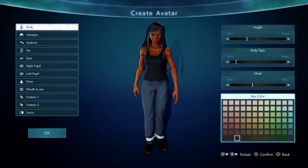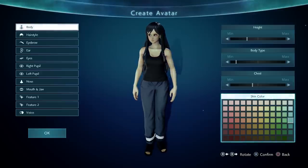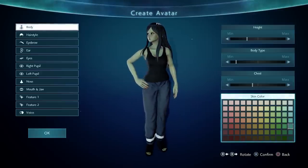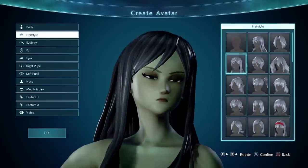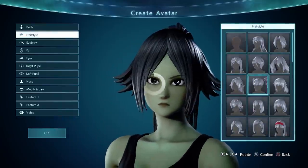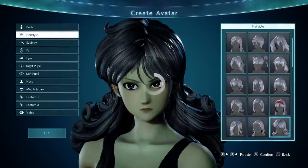Let's make an alien lady. Hairstyles — we're not gonna highlight all the options, we're gonna highlight a few. But I'm gonna scroll through all of them just so you can see.